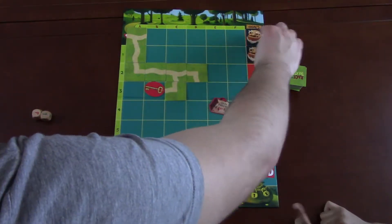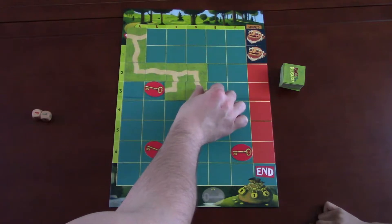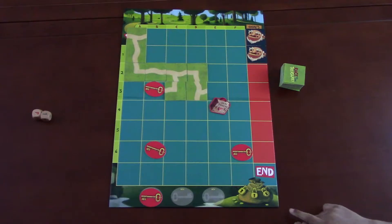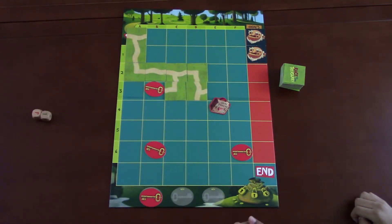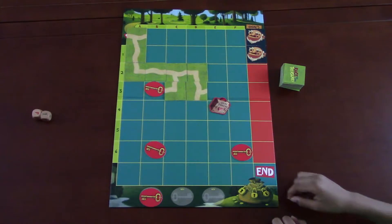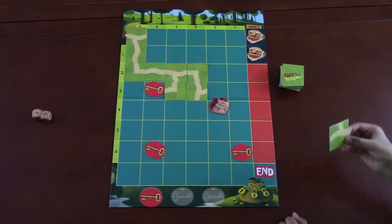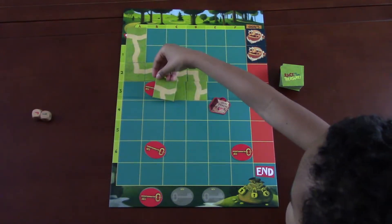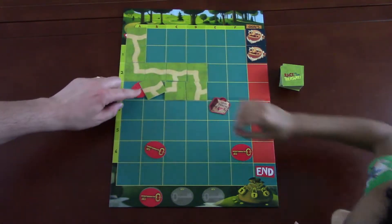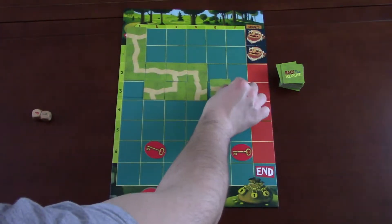Nathan draws another tile — it's an ogre, so the ogre gets closer. I draw a T-tile with two possibilities and make my play. Nathan notices the three locks on the treasure bag, which logically shows you only need three keys to unlock it. We draw again — there's a chance to get ogre snacks, but either way we can get a key, so Nathan plays to grab another key and we continue moving forward.